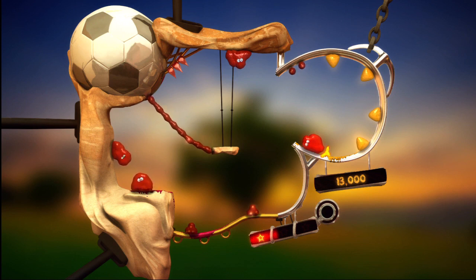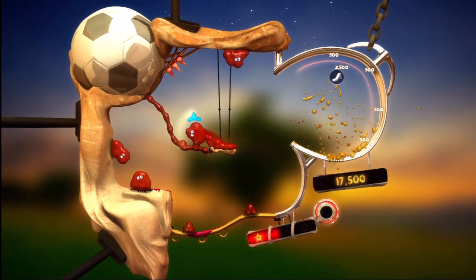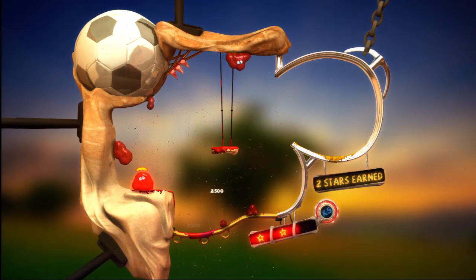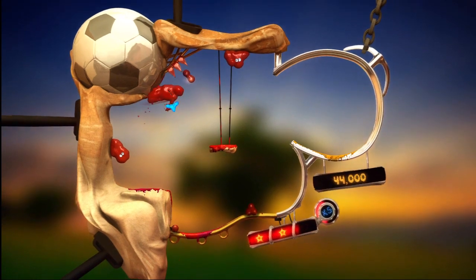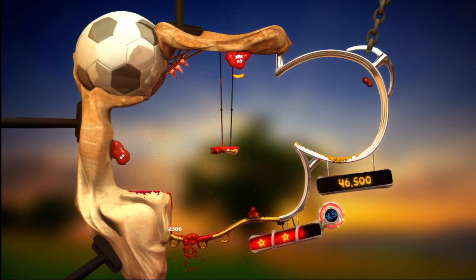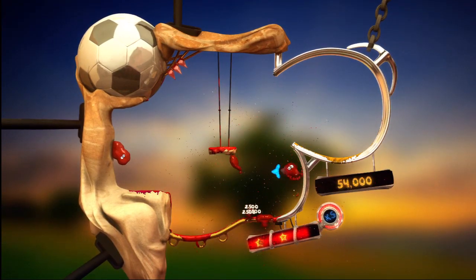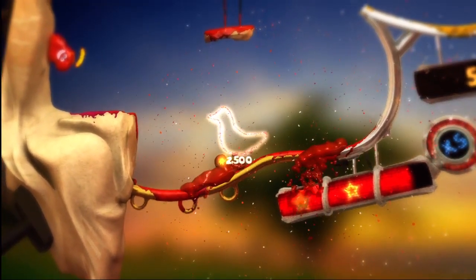Each one of these little splatter guys — when you connect with one, do you regain control? Those guys up there are like subsequent tries. Basically you start with this guy, and however far you get with him, then you move on to one of the others. Alright, there's some bombs up here. Those two aren't igniting — there we go. That was two stars. I'll take that.